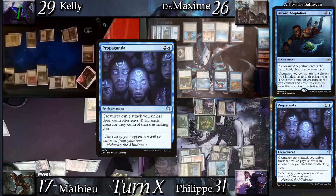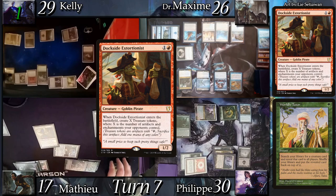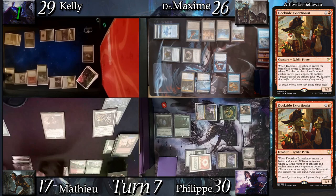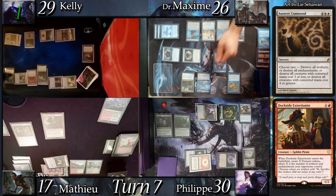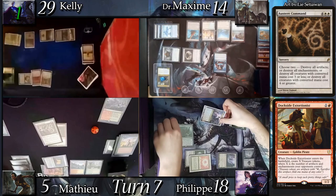At end step Mathieu casts Worldly Tutor from exile, tutoring for Dockside Extortionist and putting it on top of his deck. He goes to his upkeep, succeeds his Mana Crypt roll, then draws and casts Dockside Extortionist — creating a whopping 13 treasures. He uses 4 of them to cast Austere Command, picking both modes to destroy all creatures. In reaction Kelly sacrifices both her mana dorks to mill herself, milling Wurstader, Firx and Delver, and Burnished Hart. Conrad triggers 5 times from this and then 7 more times from the boardwipe.